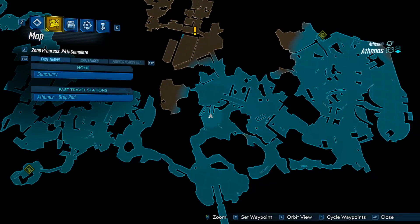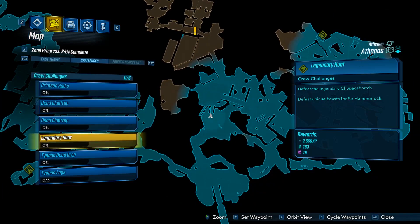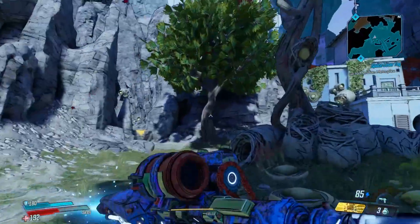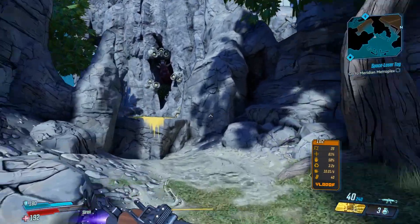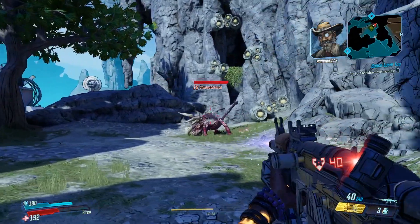There is a crew challenge in which you have to take down the beast called Chupacabrach. Once you've taken him down, he has a chance to drop some legendary stuff — loads of gear actually. After completing the crew challenge I decided to farm him and managed to get quite a few bits and bobs, including the weapon called the Malik's Bane.